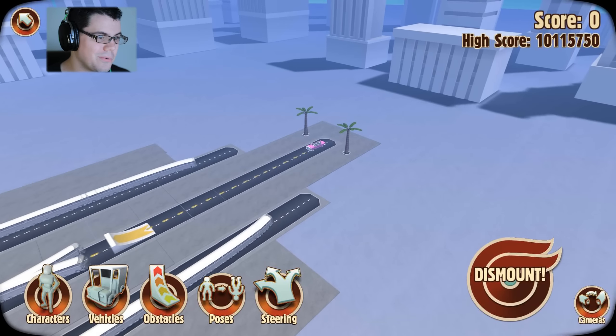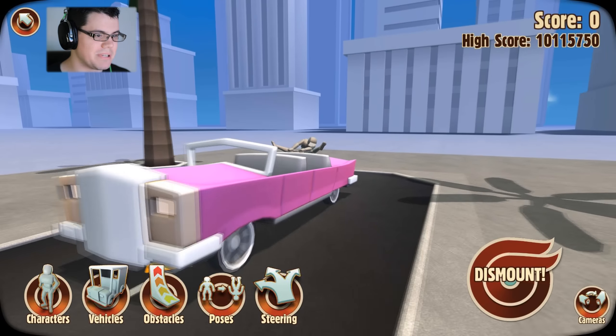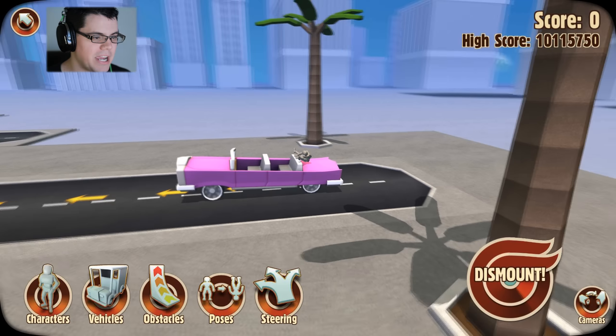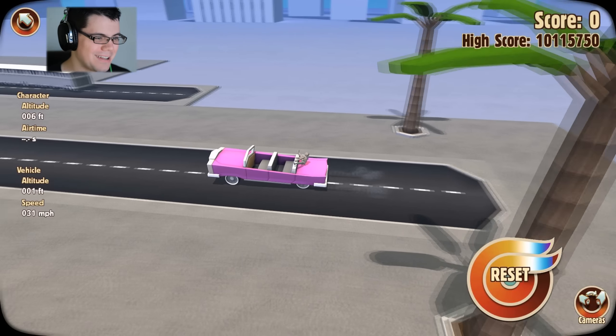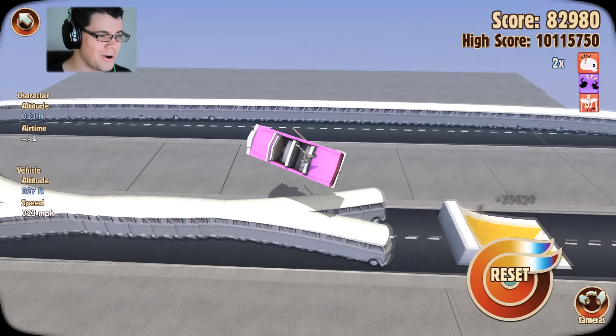Here's my character right down here. I'm using the pink cruiser, and I've already set up in the proper mount — the crotch basher. I don't know what we're going to call that, but anyhow let's go!